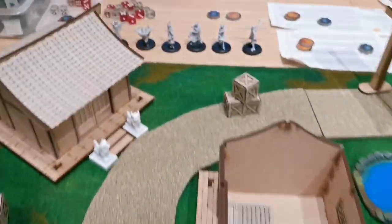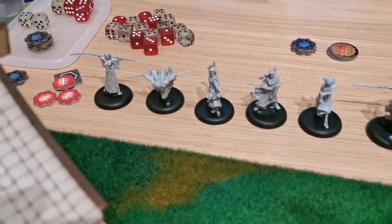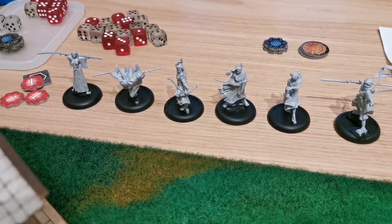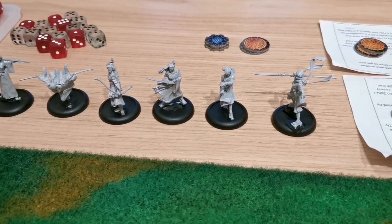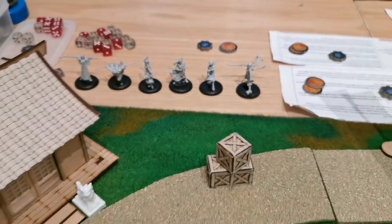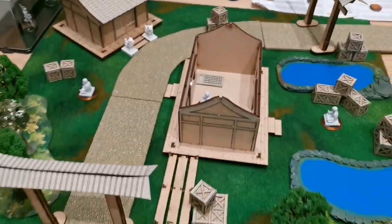I am up against Prefecture. Prefecture will be using the Grey Pilgrim, the two Imperial Princesses, Mika, Matsu, and Tenji. We'll now proceed to our deployment.